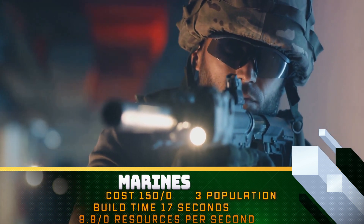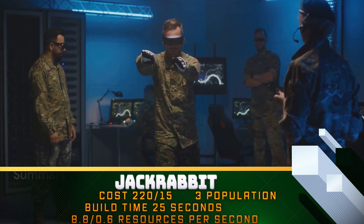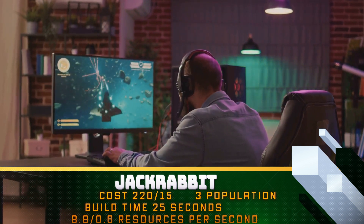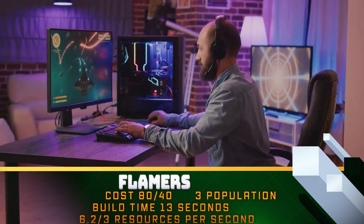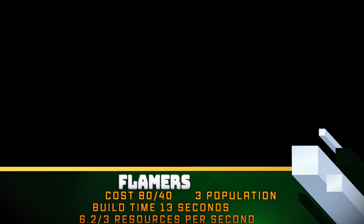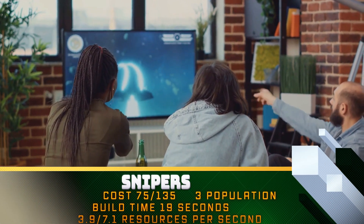To summarize, creating an effective build order in Halo Wars 2 involves securing a base quickly by establishing supply pads and a generator, building a barracks for military units, expanding to secondary locations, and continuously upgrading your buildings and units. Remember, a well-planned build order is a road map to victory. It allows you to make strategic decisions, control the pace of the game, and outmaneuver your opponent. So take the time to perfect your build order and watch as your armies dominate the battlefield.